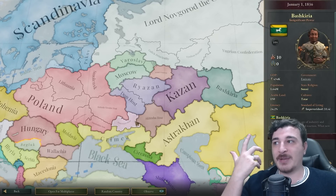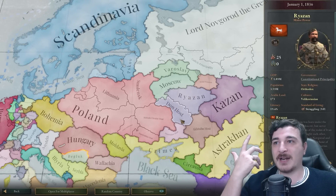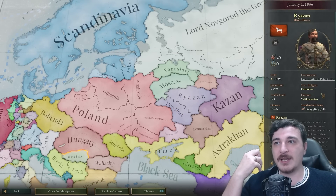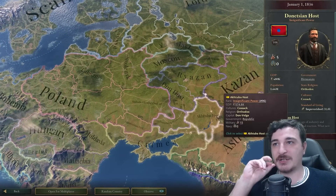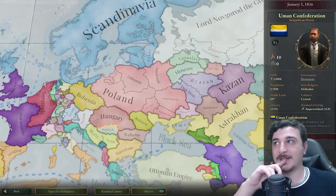We still have Kazan, Bashirikia, Ahtuba Host, Don Riazan. Don Host is Cossacks — Orthodox. Riazan is Veliko-Russian, and Donetsk Host is also Cossacks. All of these guys are Cossacks culture-wise, at least.